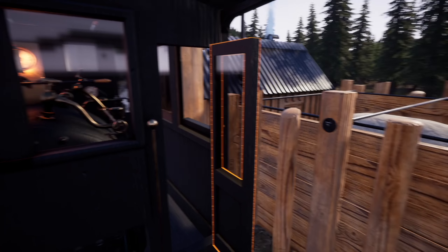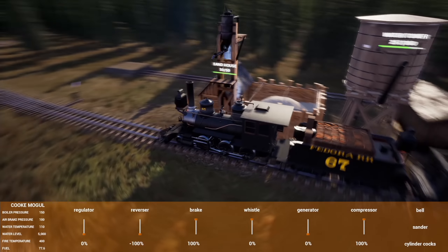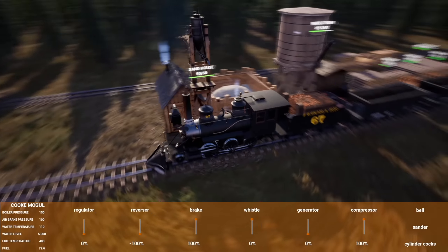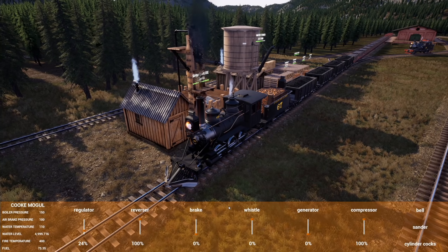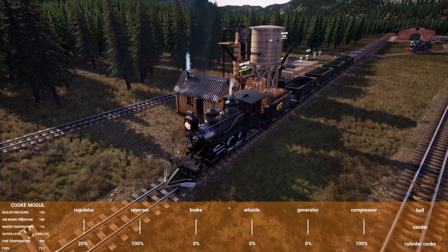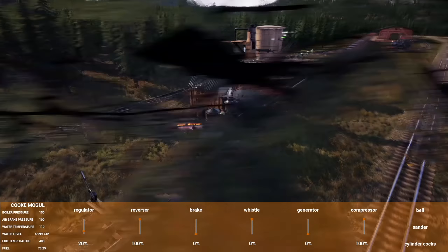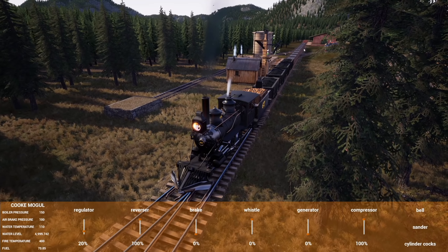All right, let's get started. We got the switch thrown. We got all the cars lined up — let's just make sure we are in fact coupled to everything. Ease out the coupler slack, it looks like everything's moving. The cars on the back are moving. I could just leave those, but I thought it'd be fun to take the whole train and see what happens. I could have just left those over by the sawmill.